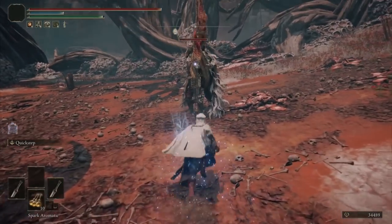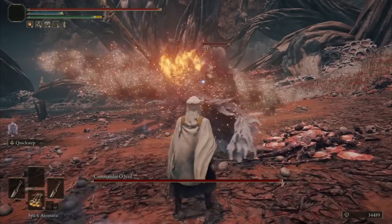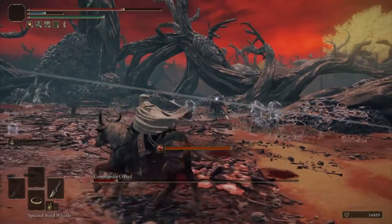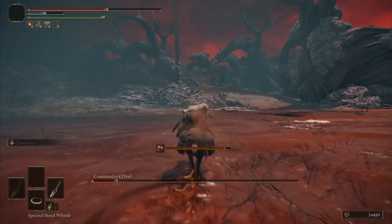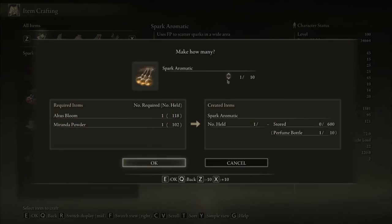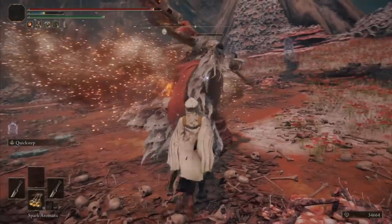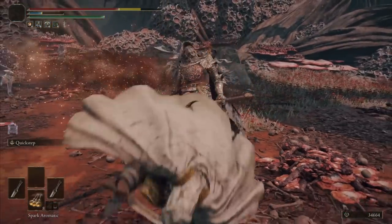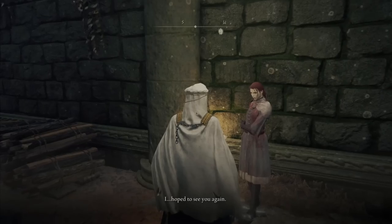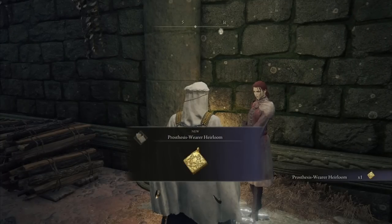After leveling up a bit I was able to destroy O'Neill — well, almost. His summons became really annoying in his second phase, but because he's a field boss I could run away, craft more perfumes, and come back to him. And with that I beat his ass. I gave the needle to Gowry, talked to Millicent, and finally acquired the Prosthesis-Wearer Heirloom.